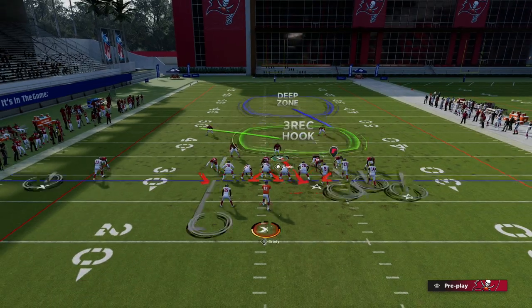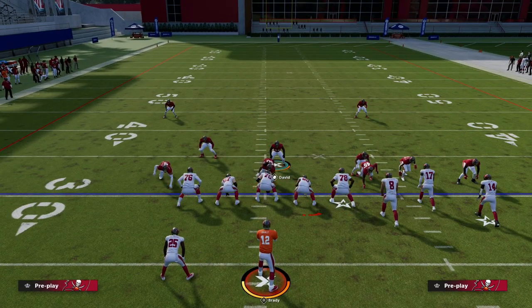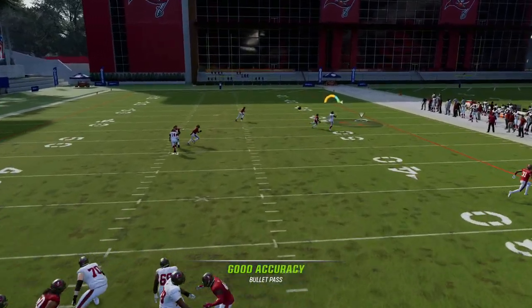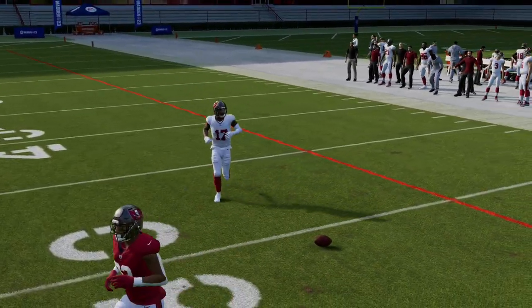Another really useful shade is over top. When you shade over top, it's really hard to get bombed — hard for man coverage to get over the top of you. It's also great for corner routes. You can see this corner route to the right gets really great coverage. So you can use these shades effectively.